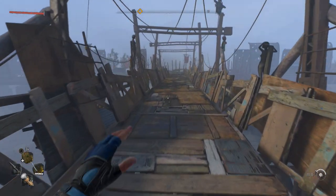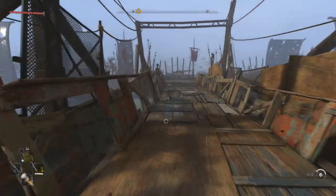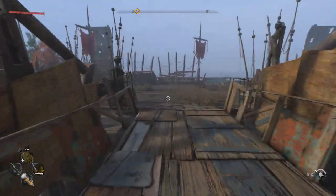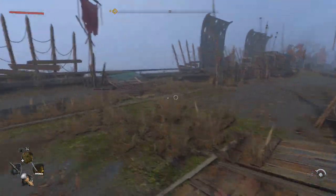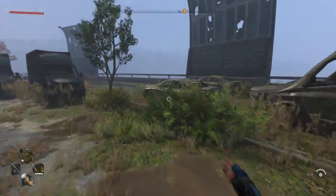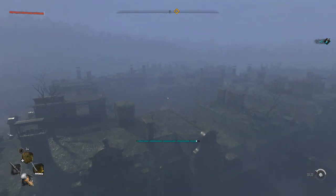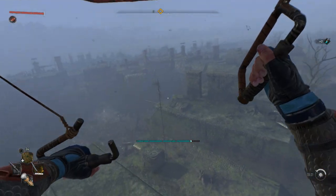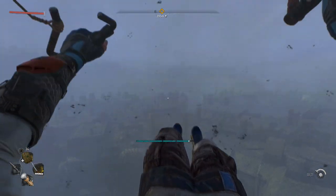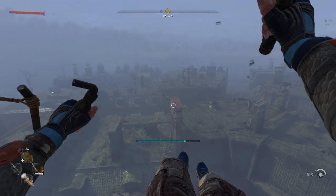You can pretty much just go back across the big bridge that you came in on, where you took on the general in the early part of the game. It's advised that you don't do this until you've taken on the general — don't just go wandering over here. Keep going to the edge of the motorway and then simply do a jump off and use your paraglider.